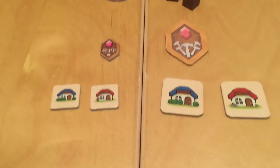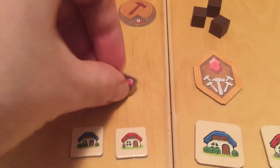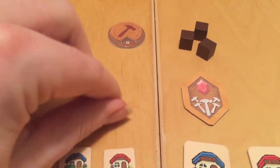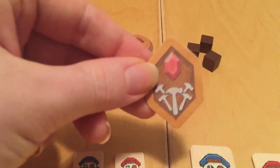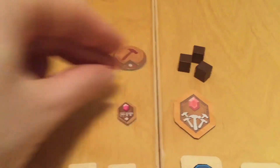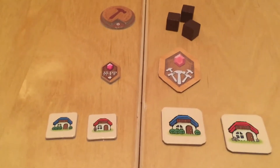Those are obviously much bigger, and then we have the goals. The original gold tokens are pretty tiny like all the little bits. We have a little standard goal here and then we have a new goal which is the biggest component in the game. It's much more substantial, so when you lay those down during the game you can either do them in a stack or just lay them out in a grid above the board. It looks really nice.